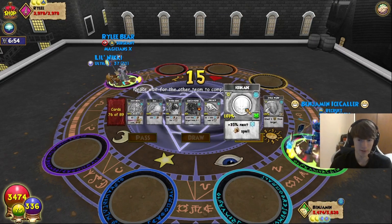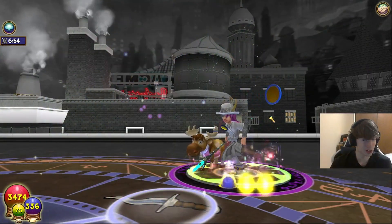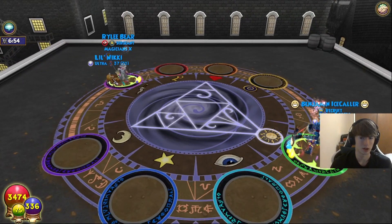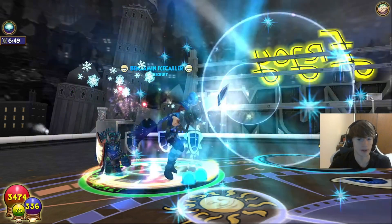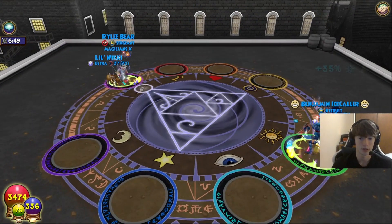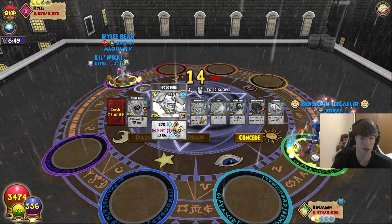I have a decent hand here. Seal ward is nice — wait, do I want to use seal ward? Nah, I actually don't think I will. Let's do this to bait a shield out of him. Gambits — I don't really like that right now to be honest.